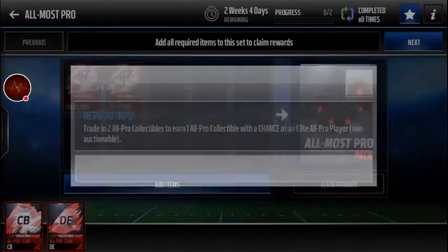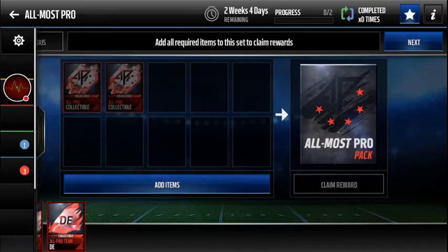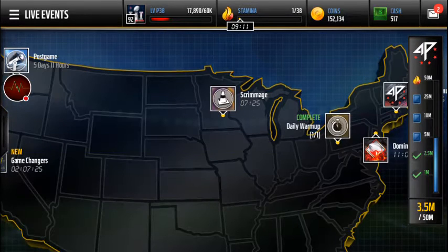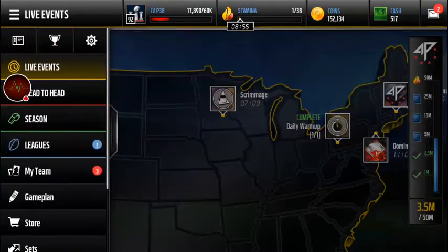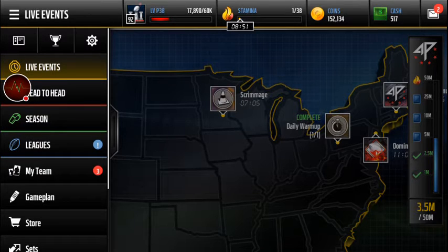I have about 150k coins right now - I didn't go up too much from yesterday. I was kind of busy and didn't do too much sniping, but I added about 20k. I'm not really worried about coins right now. I'm going to try and build up over the next couple days - when promos come out is the number one time to make coins.